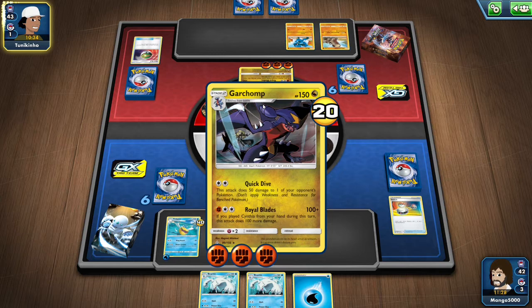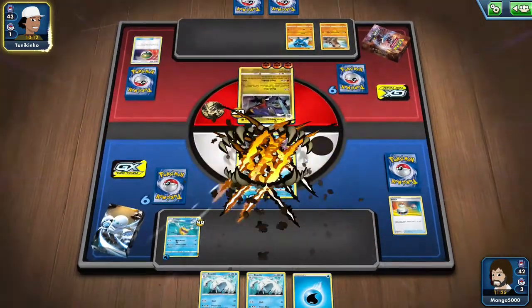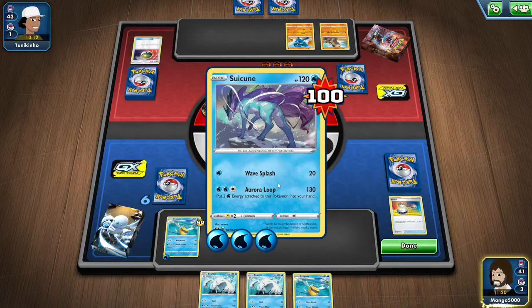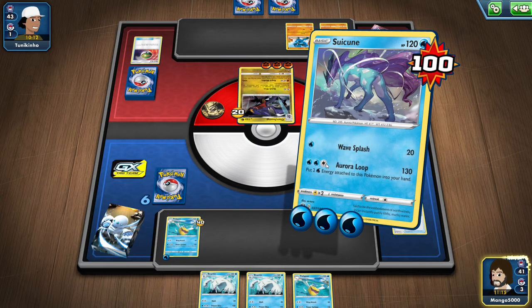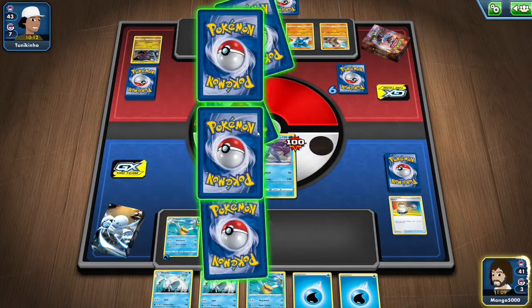So there's Garchomp — that's the signature card of this deck. It's pretty strong, especially if you have Cynthia in your hand, because then you can do 200 damage, which is just an intense amount. So we're hoping that he doesn't have Cynthia in his hand. He just does 100, so we can get an attack off. Only 100 — good. So what we're going to do is attach this energy to Suicune and use Aura Loop. That'll knock out that Garchomp.